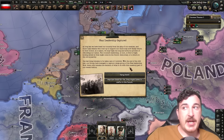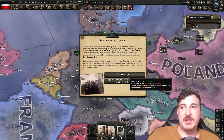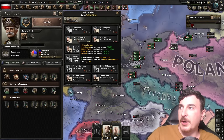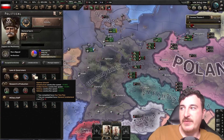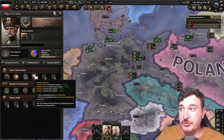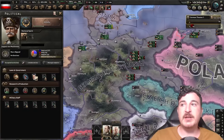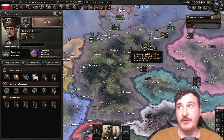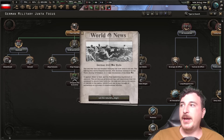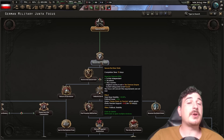Now we're going to have to take care of the Nazi leadership — as my Sopranos friends would say, by making sure nobody ever sees them again. We also can get Hjalmar Schacht as our very first advisor. He's going to give construction bonuses for civilian factories, infrastructure, railways and refineries — basically the main things we'll be building for the next few years in order to get ready for spreading democracy to the world. That's what this playthrough is about, and whenever autarky is done we're going to secure the new state.